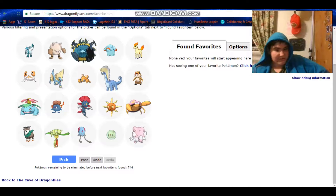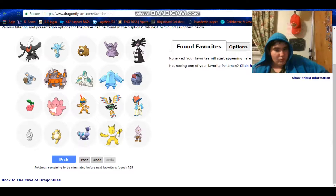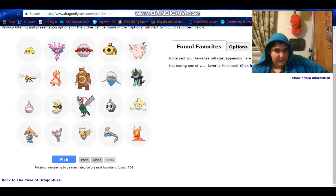Garchomp, obviously — that hasn't changed, it's like one of my favorite Pokémon. Put a focus sash on that and get set up, it's amazing. Before I picked Manectric because I used to use it a lot in Brick Bronze, but now with that gone I haven't really used it much. I cannot pass Darkrai — I always love Darkrai.